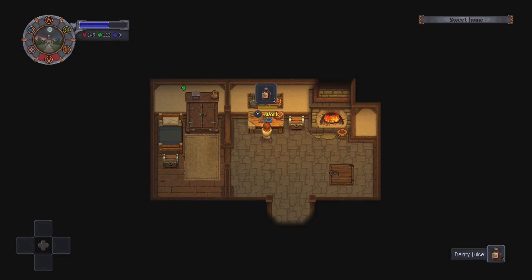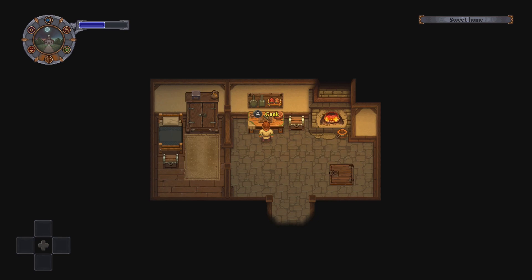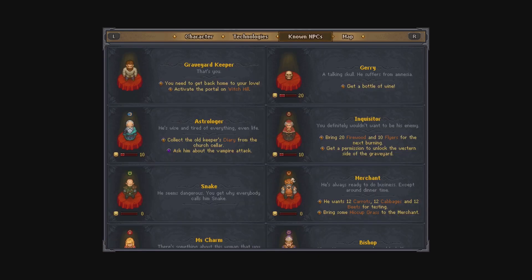Hello everyone, welcome back to The Violet Hour. I'm Balissium and today we are continuing with Graveyard Keeper. In the last episode we were surrounded by vampires in the town and were confronted by Shepherd as possibly being a vampire. Lots of crazy stuff was happening there.